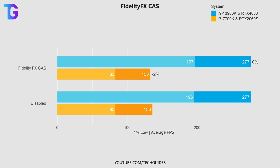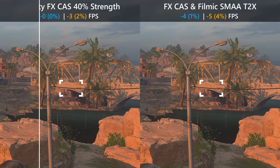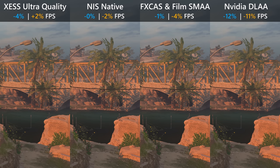FidelityFX CAS at 40% strength has not much of an FPS penalty. What it does is sharpen up the entire game quite a bit — textures become much more contrasty and appear higher-resolved than they actually are, and this used to be my go-to preset in Modern Warfare 2. The only big downside of FidelityFX CAS is there is no anti-aliasing, however we can combine it with filmic SMAA 2x which improves the situation a little. In summary, XeSS Ultra Quality is a cheap anti-aliasing option with no performance hit, NVIDIA Image Scaling in the native preset is somewhat pointless since you can't add anti-aliasing, whereas FidelityFX CAS which looks almost identical and has identical performance impact can be combined with filmic SMAA 2x.